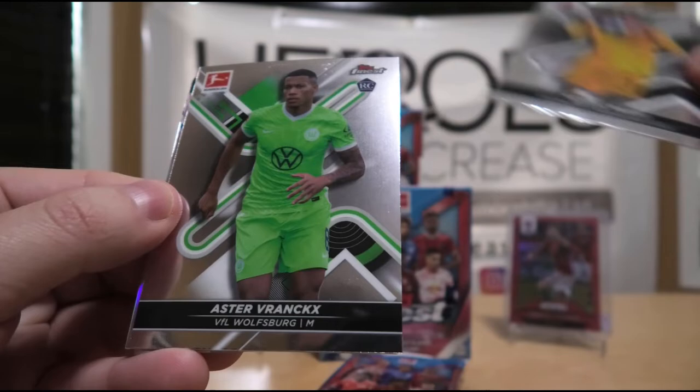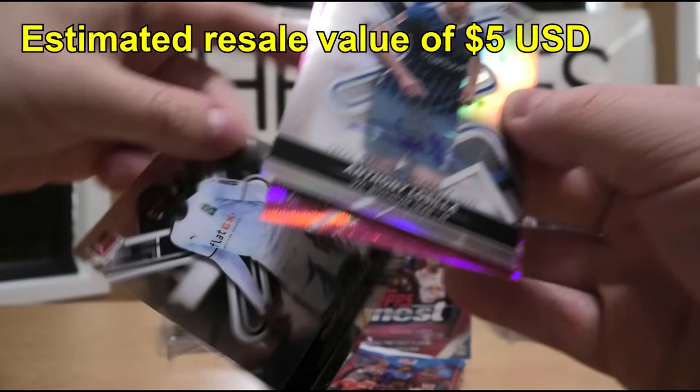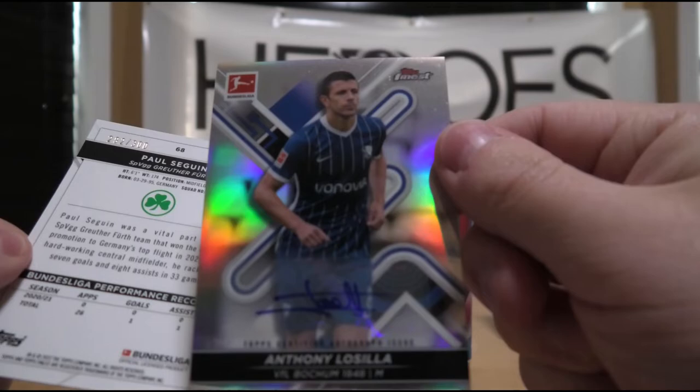Next up we have Kevin Trapp. Aster Frank's rookie. Looks like we have an autograph — Anthony Locia, refractor. We'll see if it's numbered out of anything. Marcus Thurum. Behind that we have a parallel — Paul Sagan, numbered out of 300. I'm not sure if it's a refractor or just a regular base autograph. We'll find out soon.